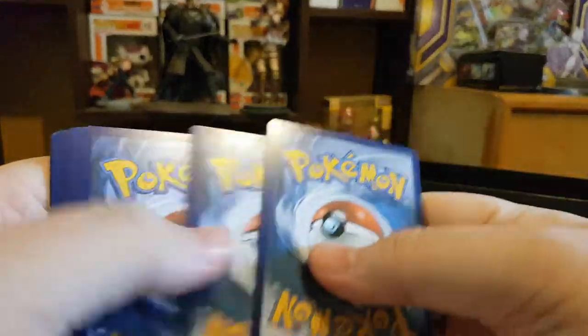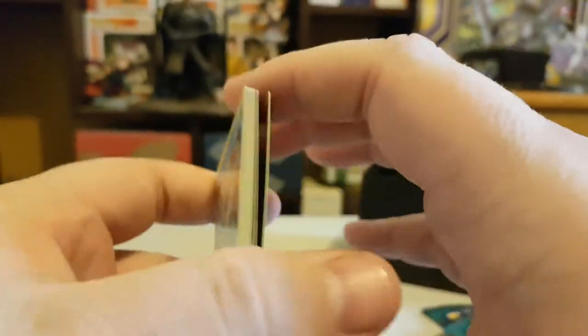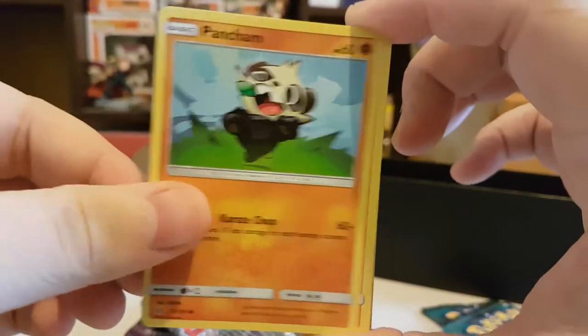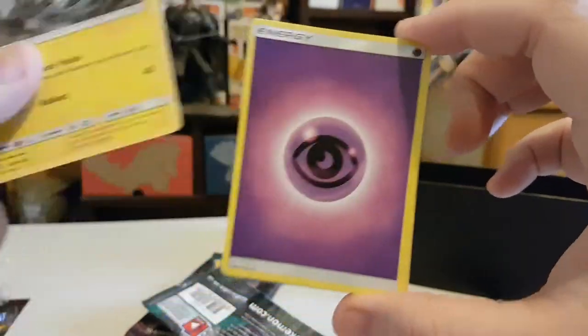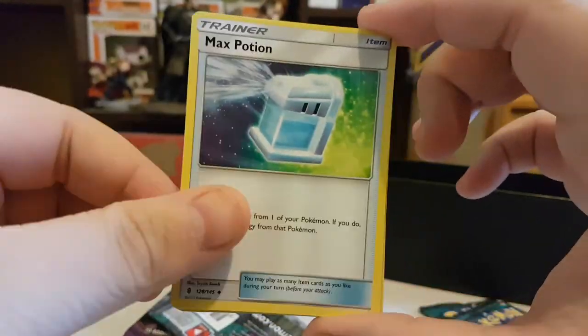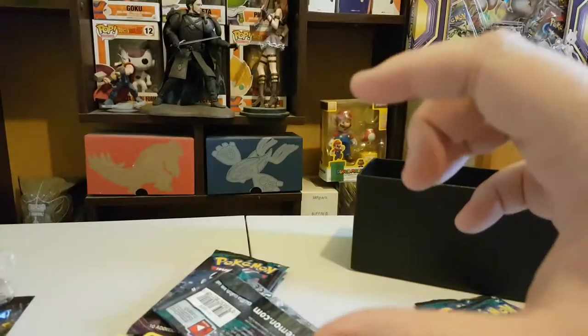Here's another code. We have Snorunt, Pancham, Litwick, Patrat, Alolan Geodude, Psychic Energy, Alolan Graveler, Max Potion, Sableye, Reverse Holo Talonflame, and an Oricorio Regular Rare.